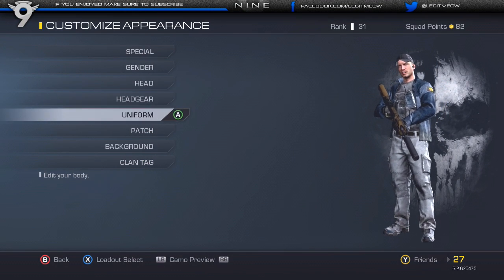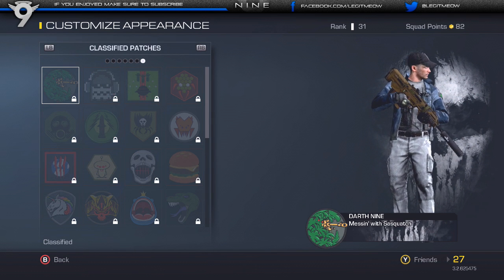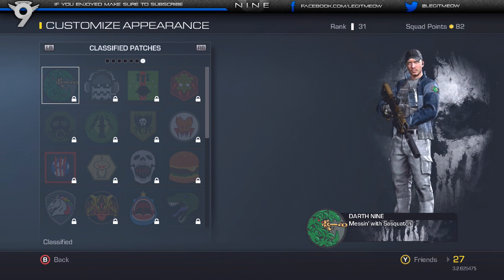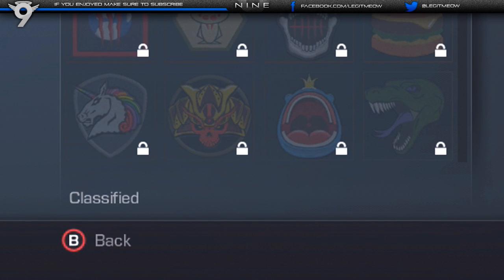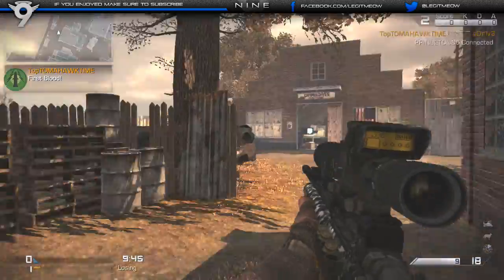Hey, what's up guys, this is 9 and I just wanted to make this video to show you guys about the hidden classified secret patches in Call of Duty Ghosts. Under the classified patches section you can see there's a patch called 'Messin' With Sasquatch,' and in the bottom left corner where it would usually tell you how to unlock the patch, it says classified. There are a few other patches like this — if you guys know how to unlock them, let me know.